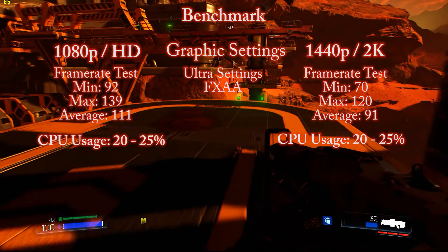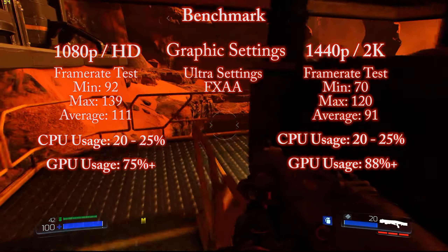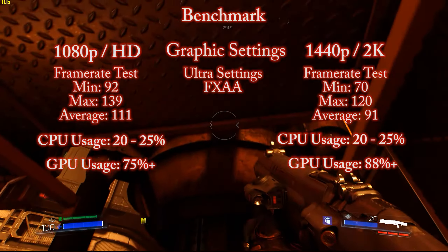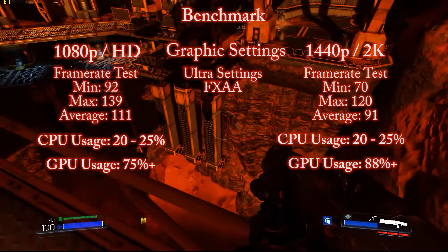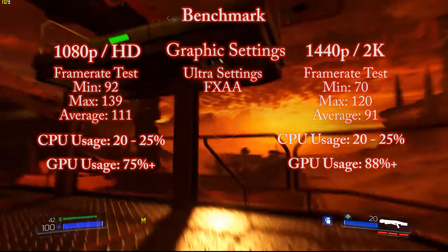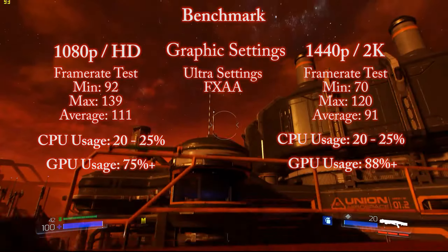The GPU usage was slightly different. For 1080p it was above 85% quite a lot but it did seem to drop occasionally down to 75. Judging from how high the frame rate was anyway I don't think that's really going to be a problem. For 2K I could definitely see the entire time it was pretty much always over 88%, and the majority of the time always over 90%, so that is really good. It holds the performance and it shows the game has been optimized really well.